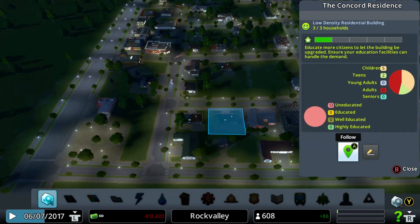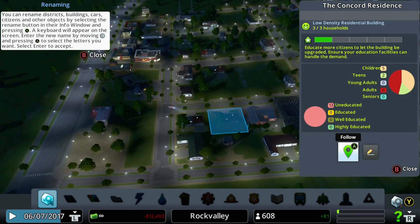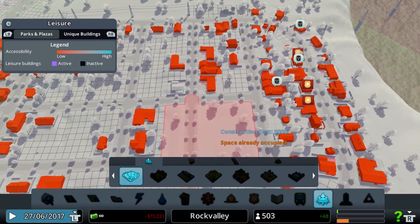If you inspect a building it will usually tell you what's needed to level it up. Industrial and office buildings have a different set of requirements for leveling up — I'll cover those in another video.